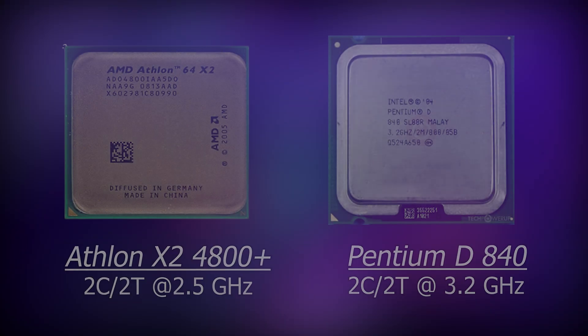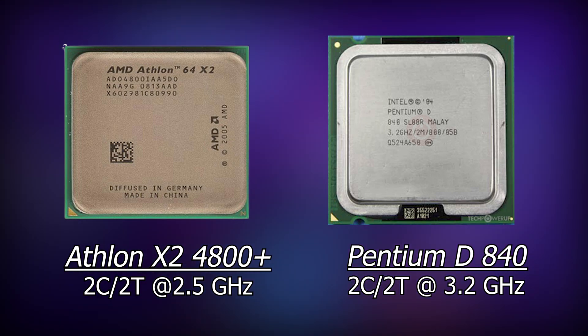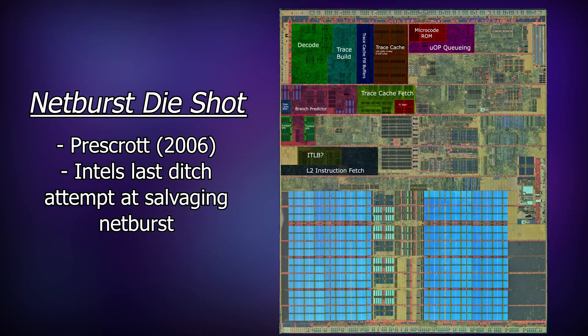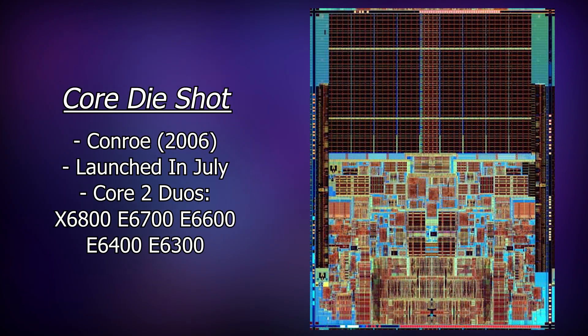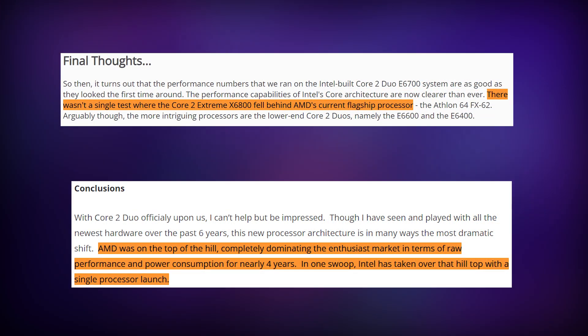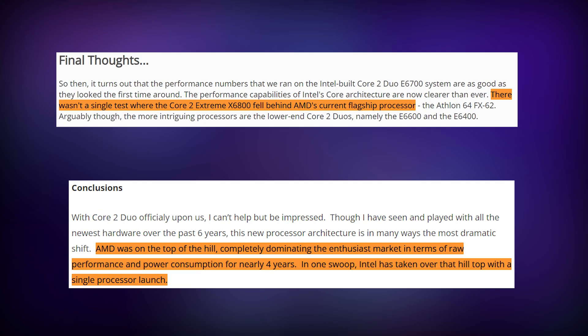It's 2005, and the first dual-core chips are hitting the market with Intel's Pentium Ds and AMD's Athlon X2 series. At the time, Intel was using their problematic NetBurst architecture and knew they needed a complete redesign if they wanted to stay competitive. So they came out with the Core 2 Duo series as a part of the brand new Core microarchitecture in the Conroe family. It was nothing short of amazing, and part of their success comes from a thing called wide dynamic execution and macro fusion.